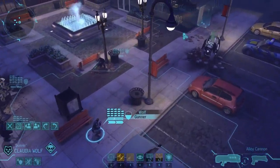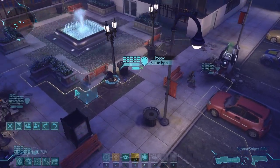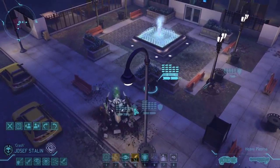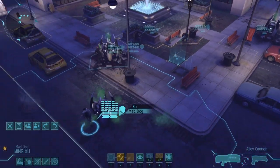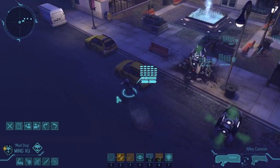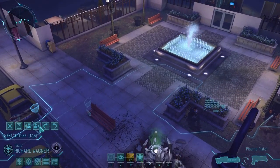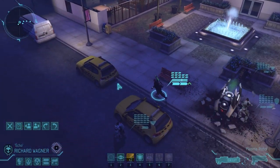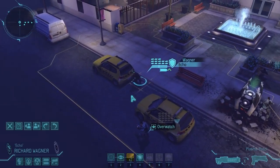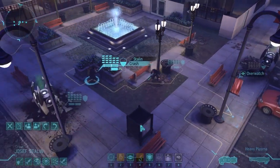No enemies seen so far. They don't give you the hyperwave relay for council missions, so this is my first one since getting it and I have no idea what kind of enemies to expect - which is kind of cool, a little new. That's how the rest of the game was played without any knowledge of what alien enemies you're going to see, but interesting to go back to that.